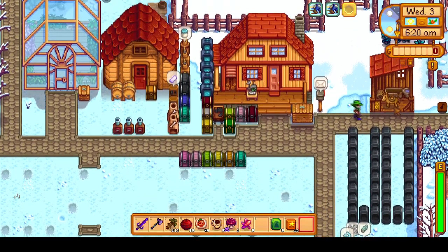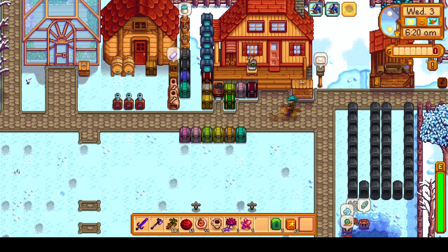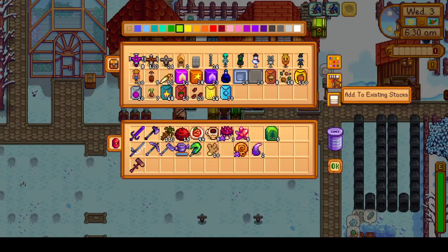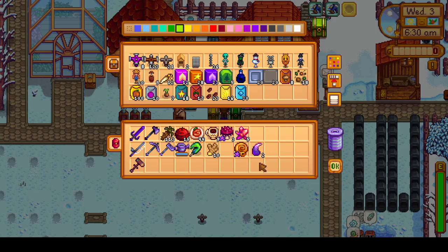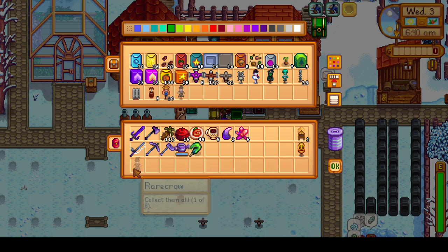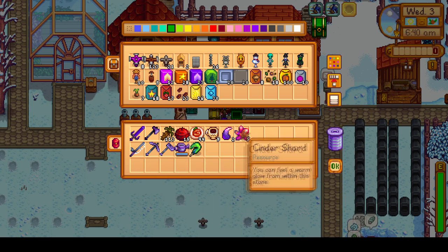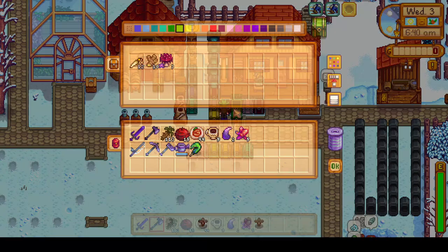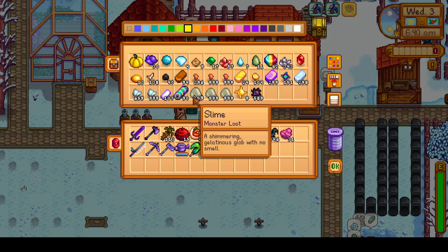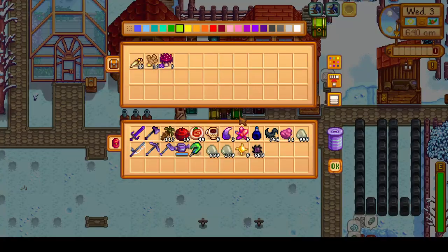So we'll sell a good chunk of our pumpkins from fall to get some money to buy Starfruit Seeds and Deluxe Speed Grow and then plant them on the island farm. After some farm chores to start off Day 3, I spend some time organizing the chests, specifically combining the farm objects and seeds chest and using the new chest space for monster drops.